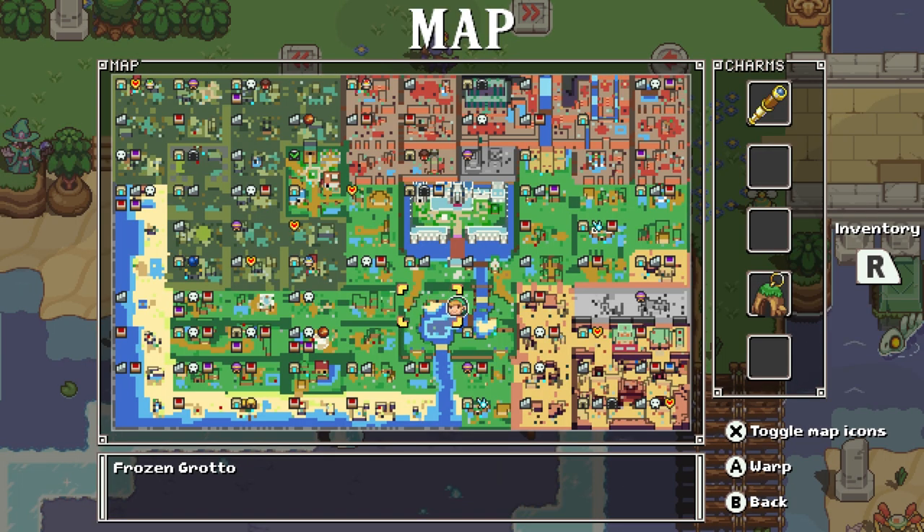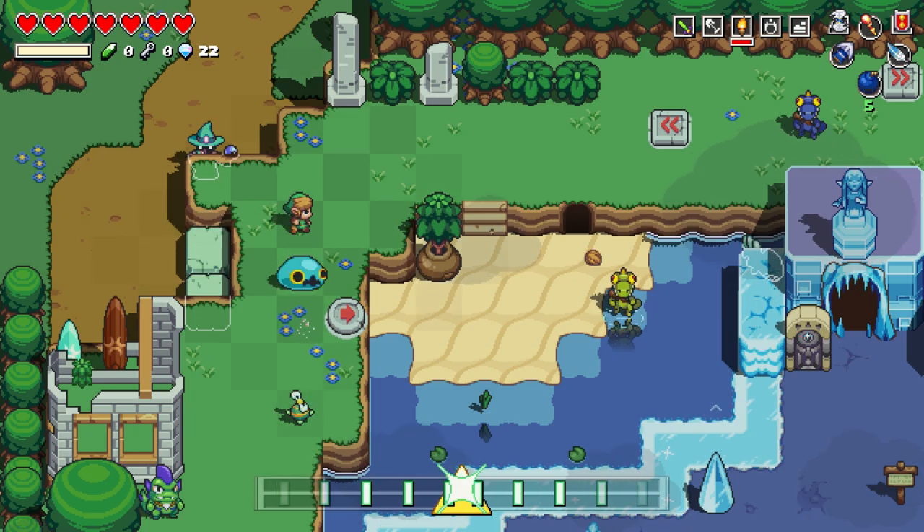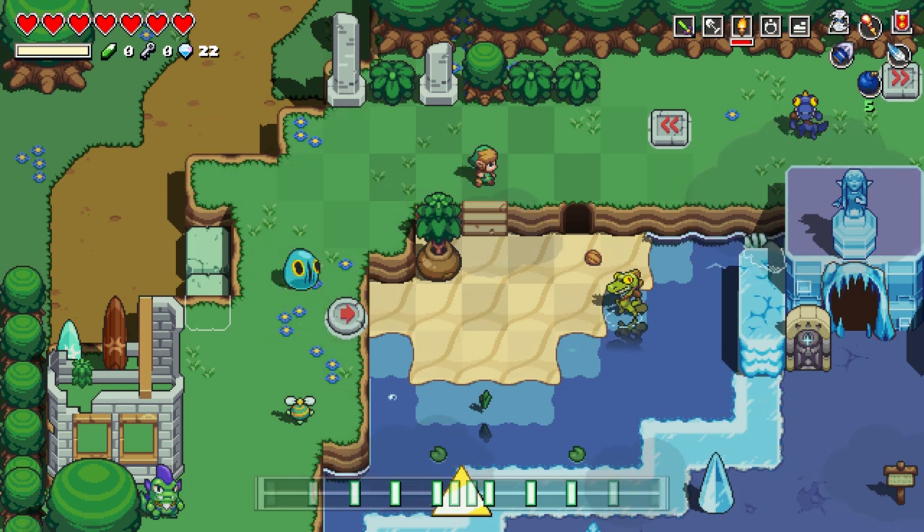First off, you want to head to the Frozen Grotto or Lake Hylia — they're the same area. Mine is right here on the map, but maps are randomized, so find yours. From there, make sure you have some bombs. If not, you can get them here.